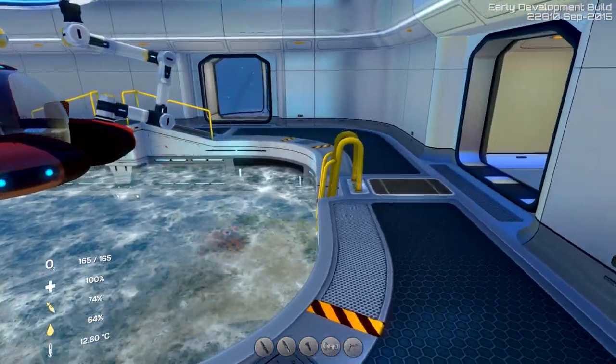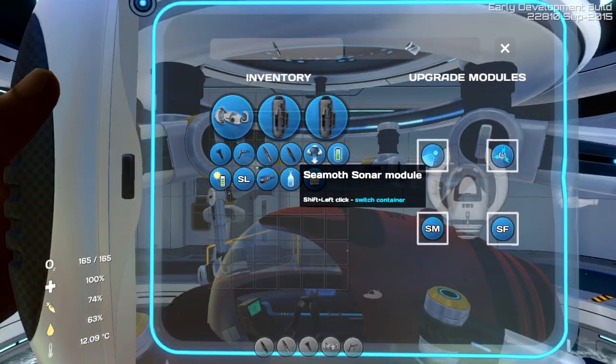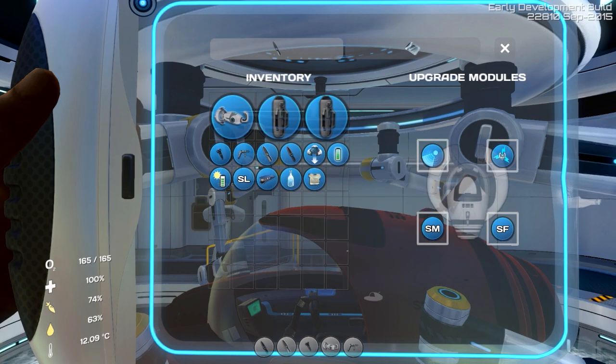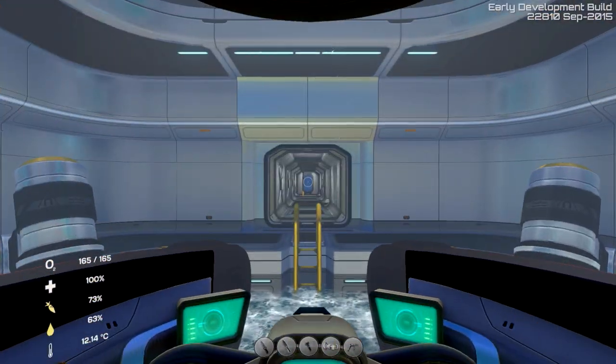So let's check some of these out. I've got a number of Seamoths on this map. In this one I currently have the Seamoth sonar module, electrical defense, the metal sensor, and the fragment sensor. We'll check out the other ones in a second.